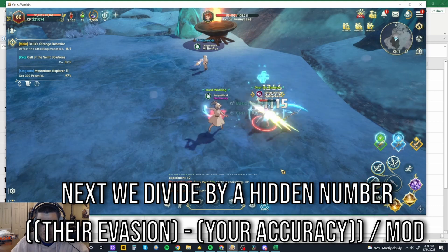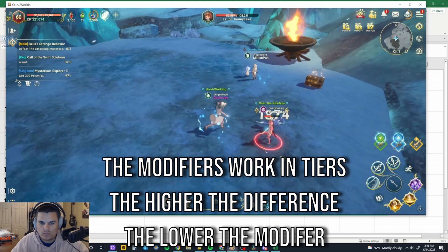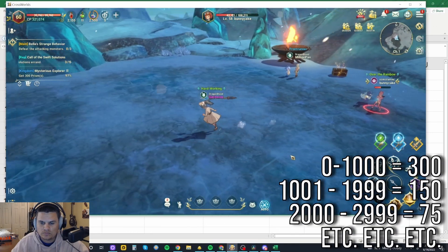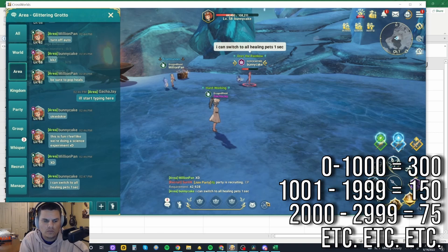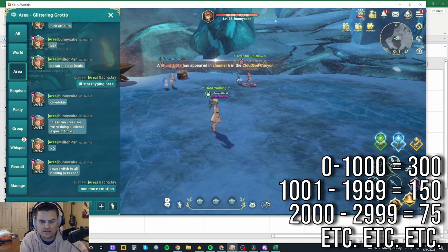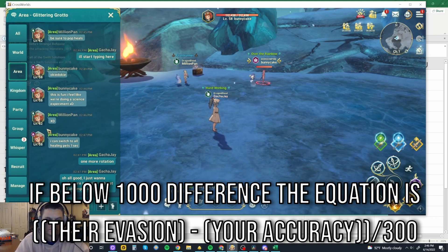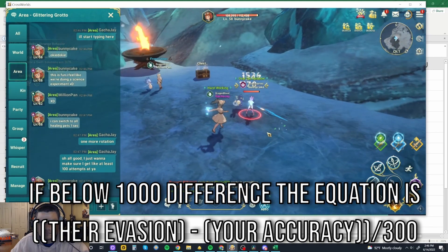There is a hidden modifier behind the scenes, and thankfully it is a whole number. There is a tiered system of these modifiers based on the difference between your accuracy and their evasion. If the difference is below 1000, the modifier is 300. If it's between 1000 and 2000, that number is 150. As you can tell, 300 divided by two is 150 — so moving from the first tier to the second, it halved. From 2000 to 3000 difference, the modifier becomes 75, and so on. So if they have a 999 difference, the modifier would be 300, giving you: their evasion minus your accuracy, divided by 300.